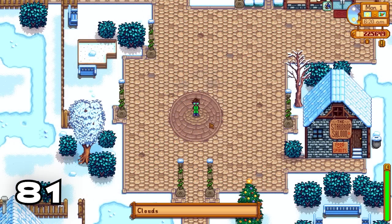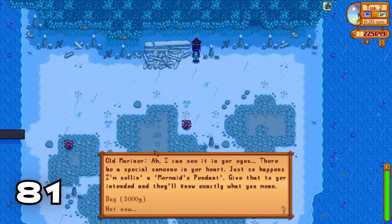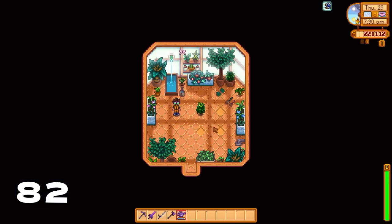If you want to get a rainy day in winter, just activate a rain totem. This is especially helpful if you want to get married in winter and you need a mermaid's pendant.